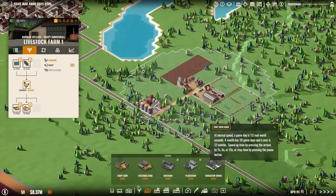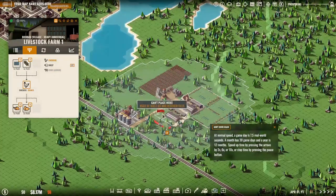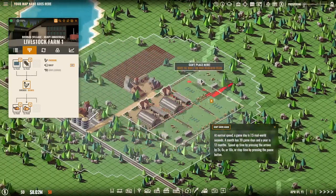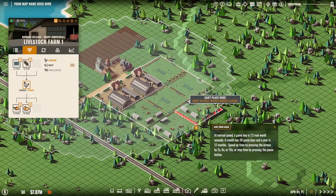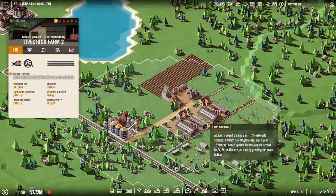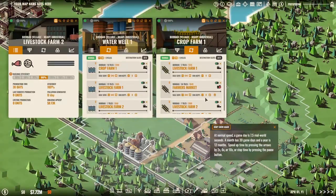Let's open up the tech tree again — yes, we want sheep. That means we need to get another farm up. We'll do another livestock farm — two nice factories next to each other ought to work. Let's set it to sheep and add some fields. You get water from him, and he shall supply you with further wheat. We'll take the farmer's market out for now.